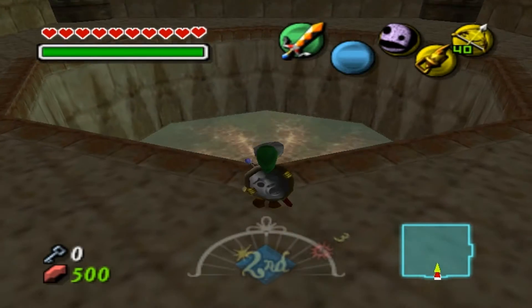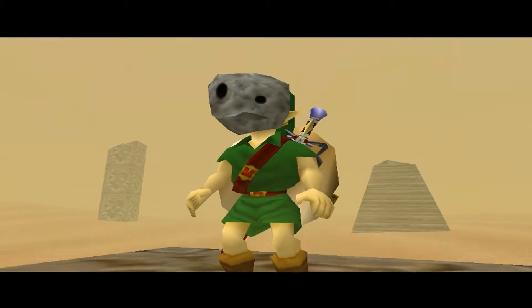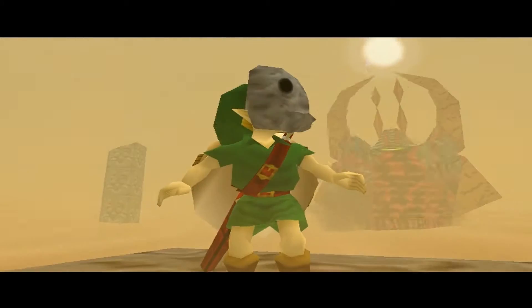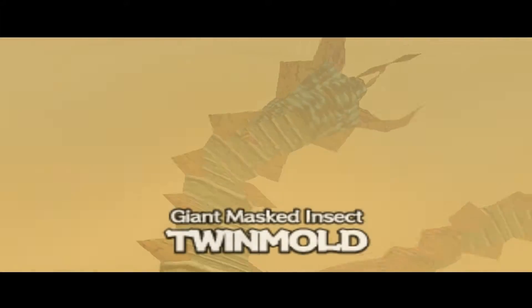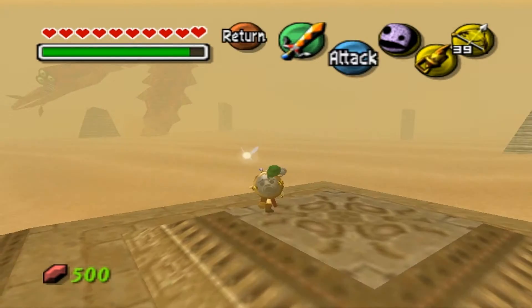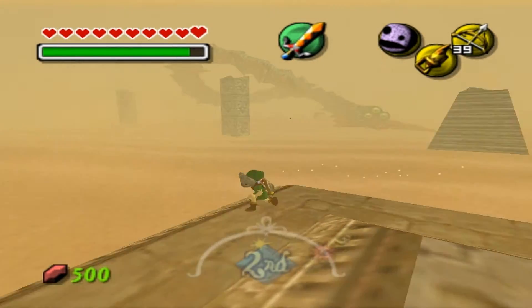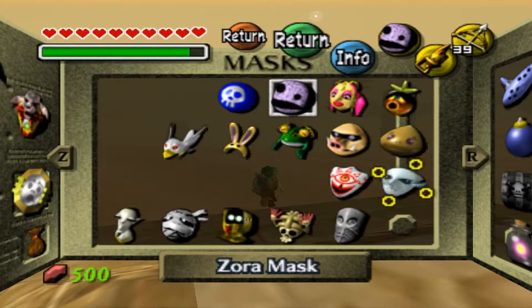And here we go to the boss's room. Now what you want to do is hookshot right there. And here we are. Giant's Mask, Twinmold boss fight. Now as we get into this battle, I've actually seen people defeat this boss just by staying in their little cell. Could do it — kudos to the people who have skills at that. But I'm definitely not pro like that, so I'm definitely going to be using the Giant's Mask here to my advantage.